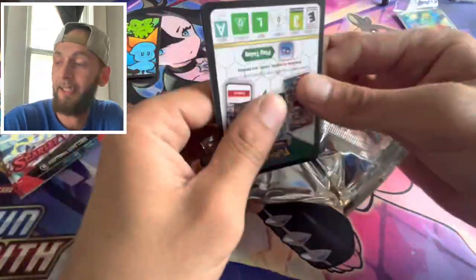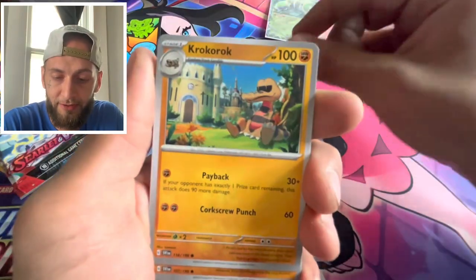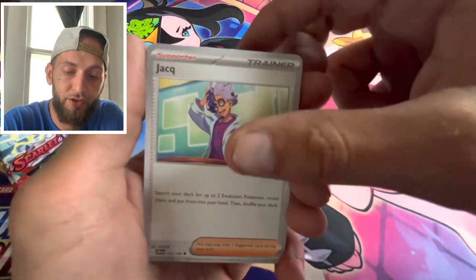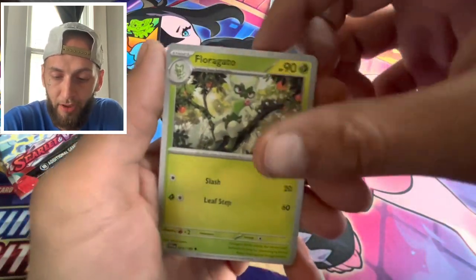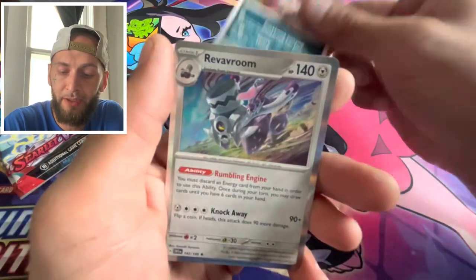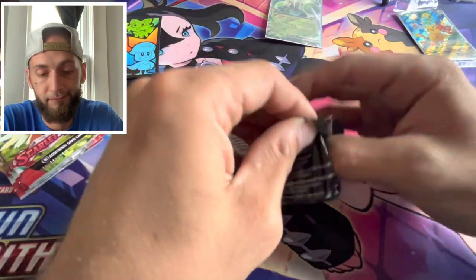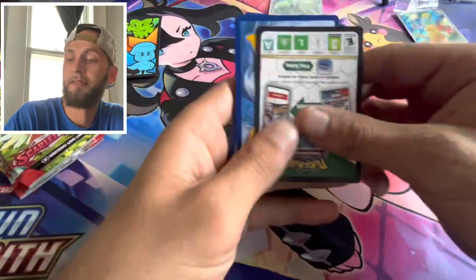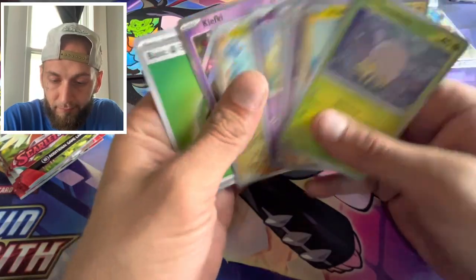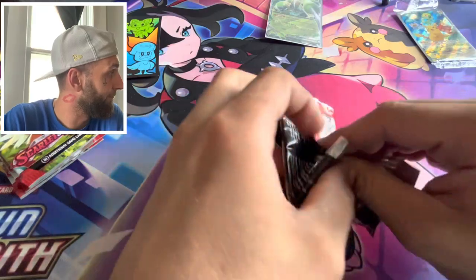Just pulling junk lately I guess. We got this basic energy, Clark, a Manky, Squawkabilly, a Raichu, Jynx, into a Finizen, into a share. We got the reverse Greedent, reverse Bombirdier, in a holo Luxroom. Just nothing, nothing at all.